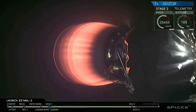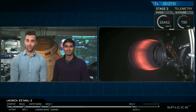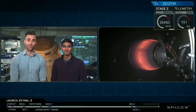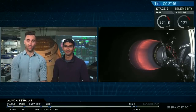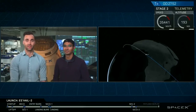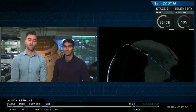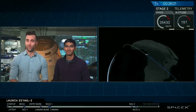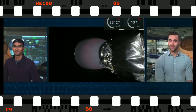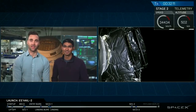Cutoff. Second stage has concluded its second and final burn, delivering S-HALE-2 to geostationary transfer orbit. We're going to coast for another four or five minutes, just like we coasted between first and second stage. Stage 2 and S-HALE-2 are still mated. We're going to coast for about four minutes and then deploy the satellite. Payload deployment coming up about 20 seconds from now.